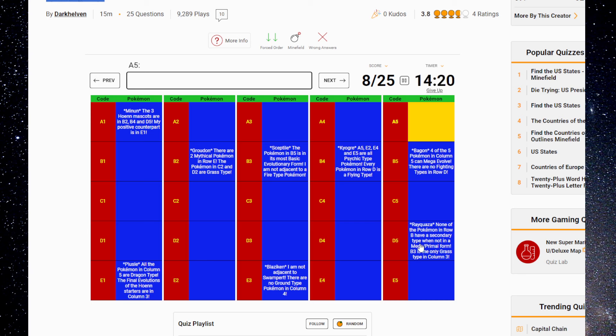No Fighting types in Row D — maybe that's implying that Medicham goes here. A5, E2, and E4 and E5. Again Latios, Latias, Deoxys here on the bottom. This could be Medicham or Metagross — I don't know yet which one it is. Row D, no Fighting types or Ground types — column 4, no Ground types. So D4 is not a Fighting or Ground type. Every Pokémon in Row D is a Flying type.